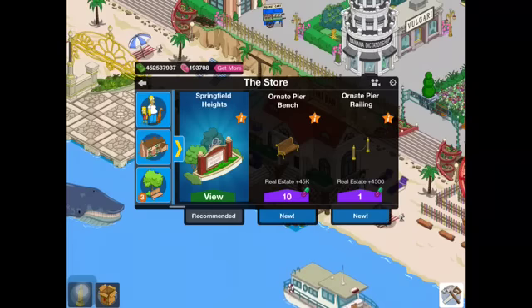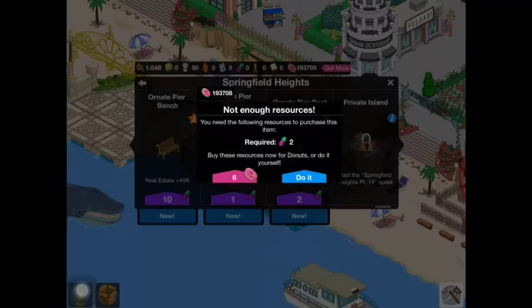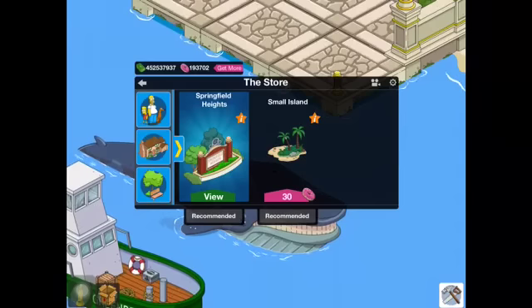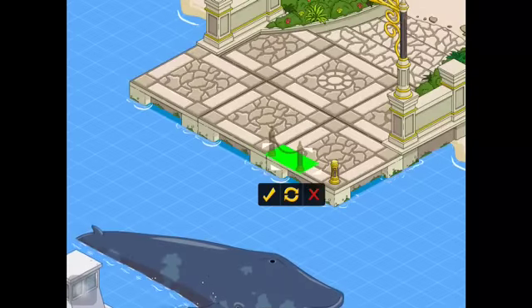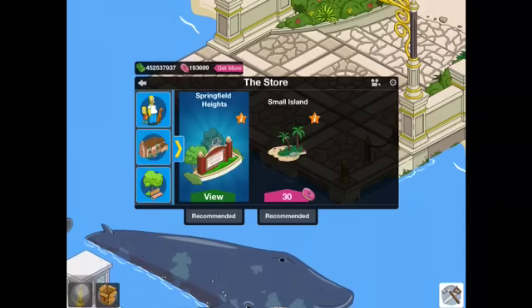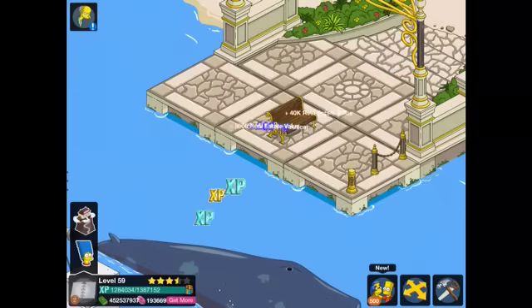I believe we've also unlocked some new stuff for Springfield Heights. We have the Ornate Pier Post — very nice. We also have the Ornate Pier Railing. I don't know what I can do with that — just throw it right there. And last but not least, we have the new Ornate Pier Bench. Very nice.